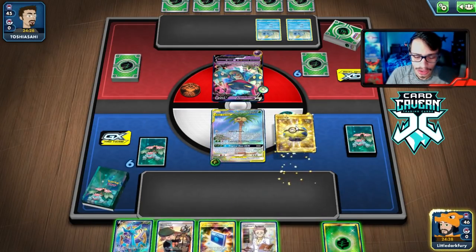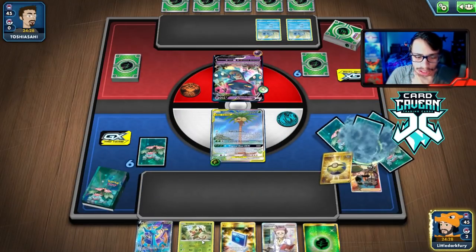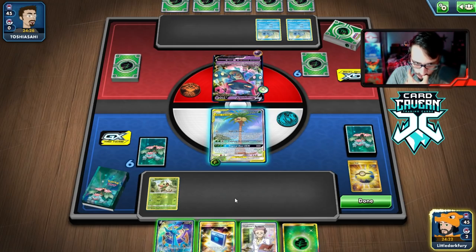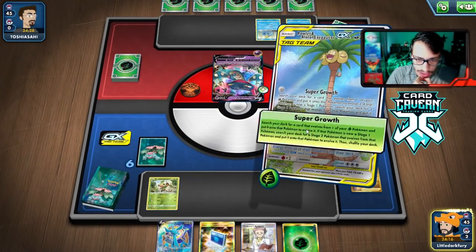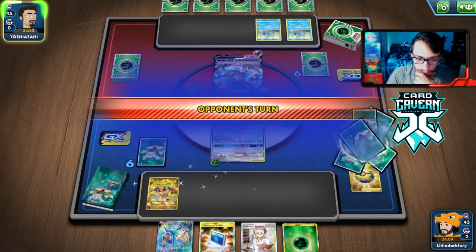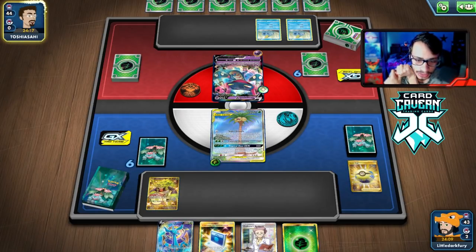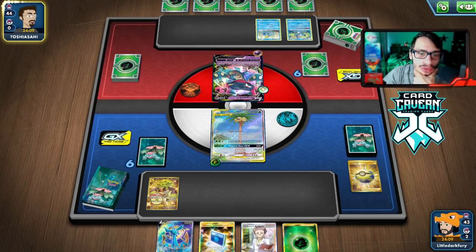We attach, play Quick Ball — we got the Rillaboom in the deck. Do we want to bench Delmise? We can wait a turn. We're probably doing Calming Hurricane so we'll use Super Growth. I don't want Delmise on the bench yet — we'll see if it matters. I'm assuming they're playing Crushing Hammers, so if we can work our way to a Tropical Hour GX that'd be big — just Calming Hurricane and heal some damage, and we have Mallow and Lana in the deck.